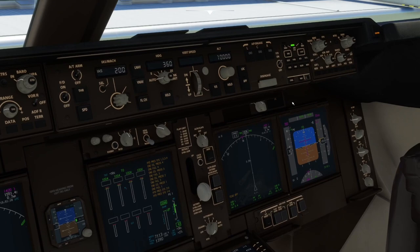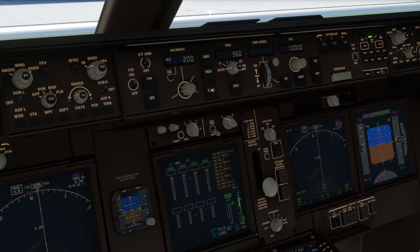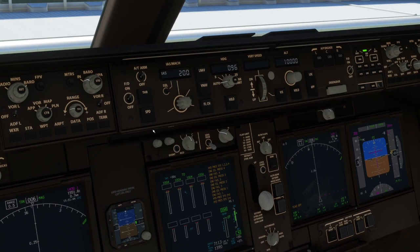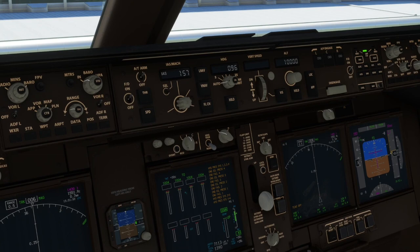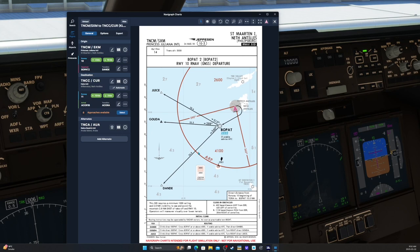We'll go to the checklist and do our before start checklist. I'll set up the MCP first. Runway heading is going to be 096. V2 is 157. The SID doesn't have an altitude, so we'll put 10,000. The Bopat 2 off runway 10 requires a 1,200 foot ceiling and 2.8 miles of visibility to avoid the terrain at the end of the runway. Initial climb may be suspended by radar vectors — as soon as practical, make a right-hand turn, climb direct Bopat, cross Bopat at 4,000 or above, then direct Dandy.